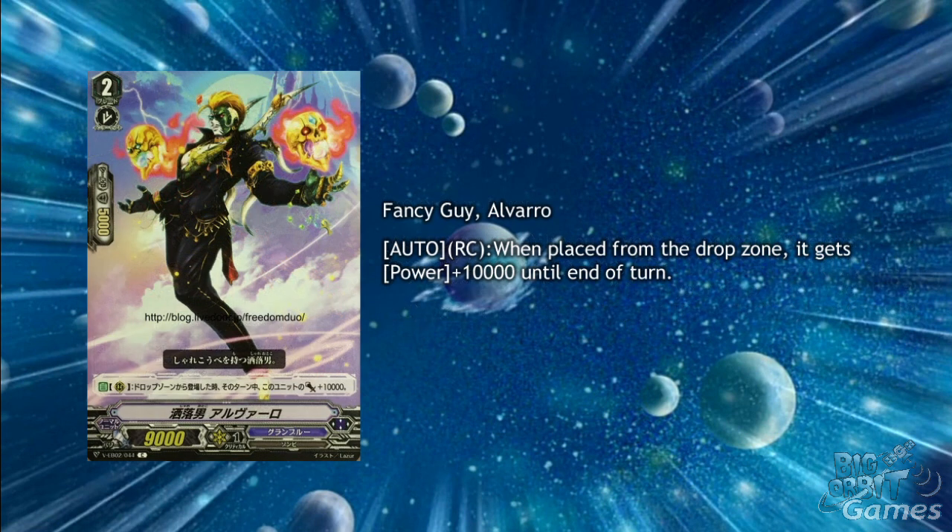Fantasy Guy Alvaro is another grade 2 with the simple skill of auto rearguard circle when placed from the drop zone — it gains plus 10k power until the end of turn. This is especially good if you can do it early on, especially if you can get a crit trigger placed onto him. Then you can just intercept with him and activate his skill again the next turn.